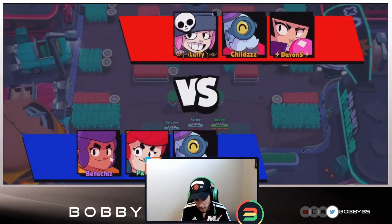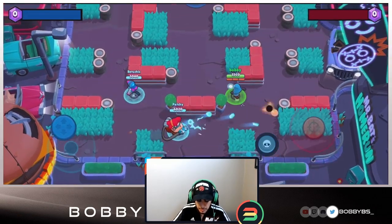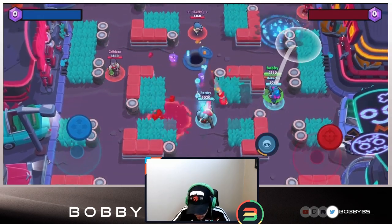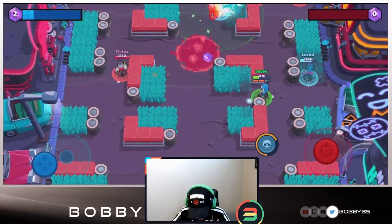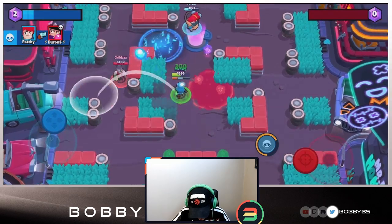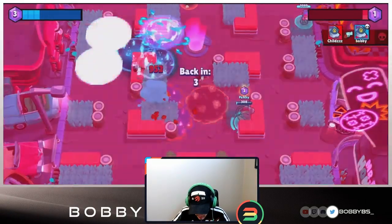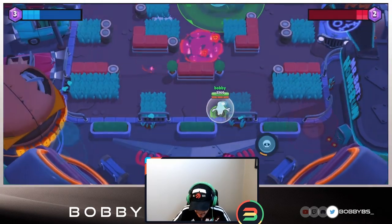Here we go into our first game. The star power we're talking about is the old one. The old one is definitely far superior in Gem Grab. Gem is all about holding a lane - there are three lanes: mid, right side, and left side. I hate that I started off at a disadvantage against that Barley.